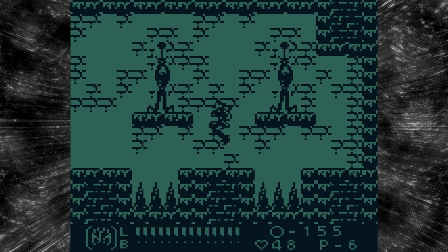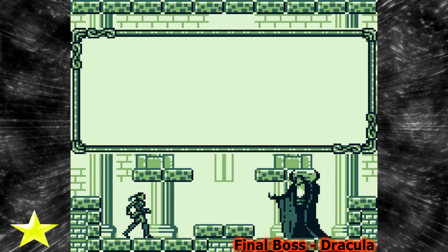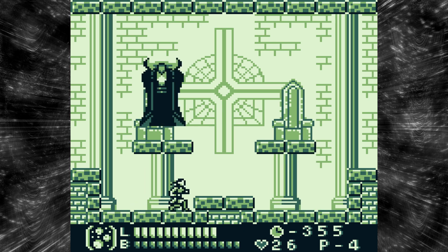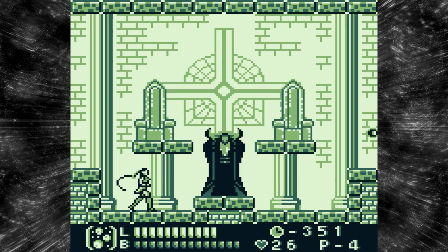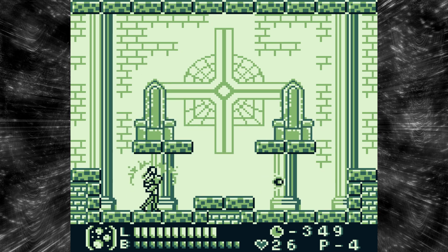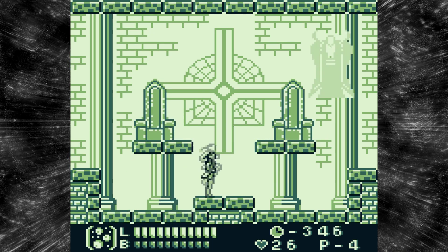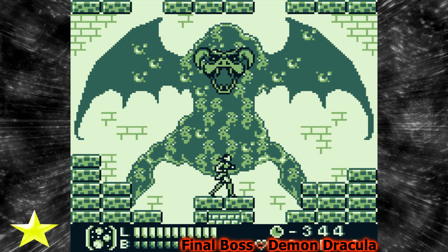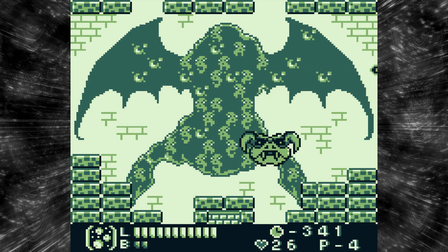Moving on to the final boss, who is Dracula, of course. This is where I choose to use my invincibility — you'll see why. Dracula just teleports around the room and doesn't attack initially. When he comes down, you can dodge it, but I sometimes have trouble doing it, so I activate my invincibility here. Then you beat Dracula hard enough with your whip and push him into a second phase, which is weird as hell.